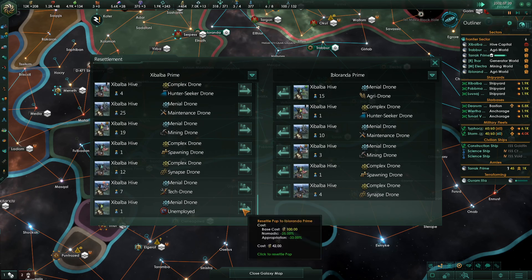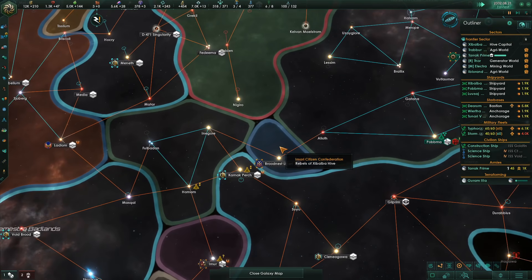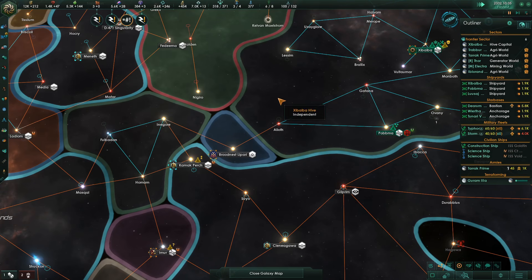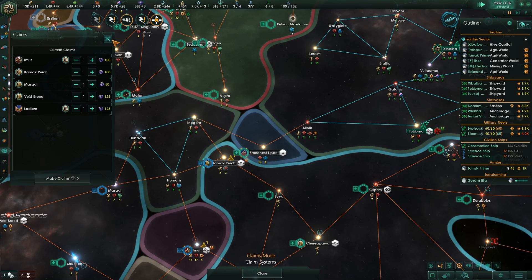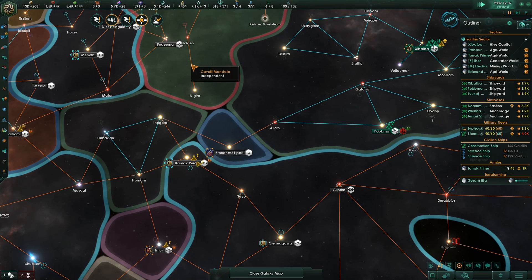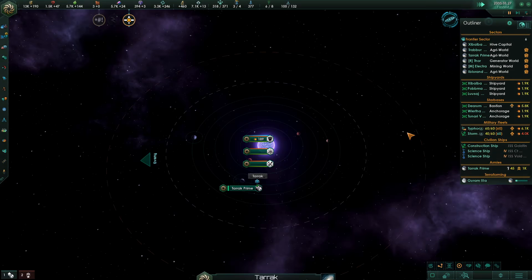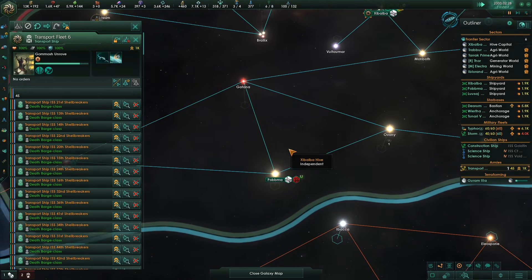I'm playing it and it's not going well. Broodnest — this is the Imari Citizen Confederation. Well, let's make claims and go get them. Imari Citizen Confederation — they only have the one planet. Let's go try to get them, see what we can do about that. Maybe this will work better.